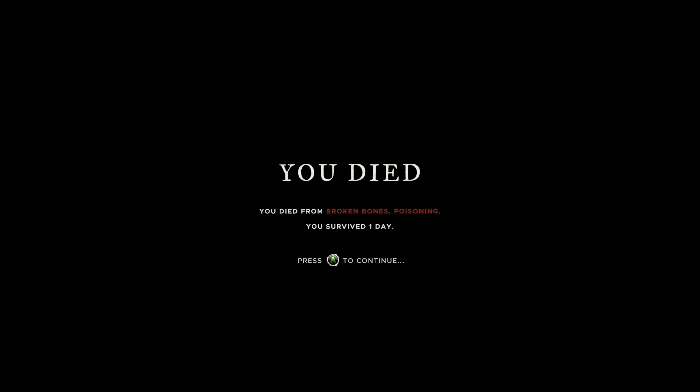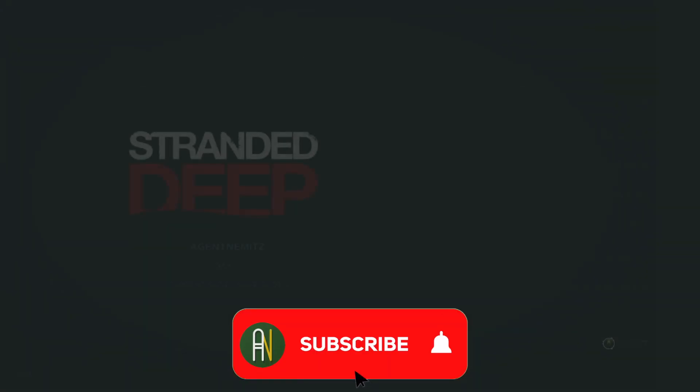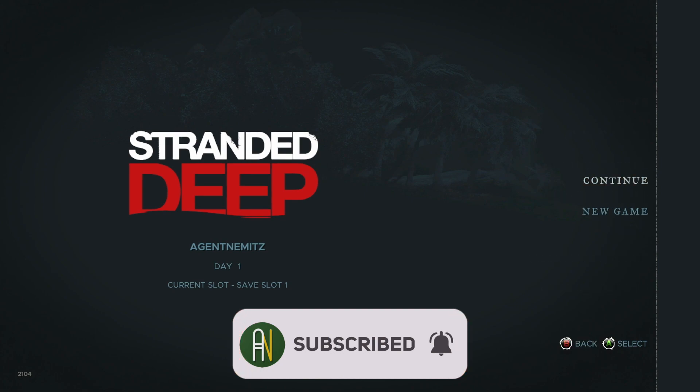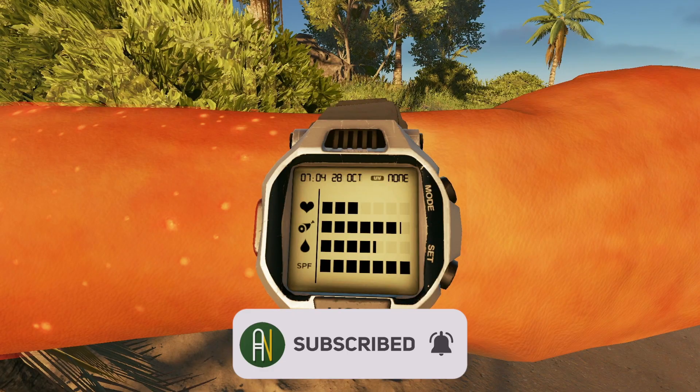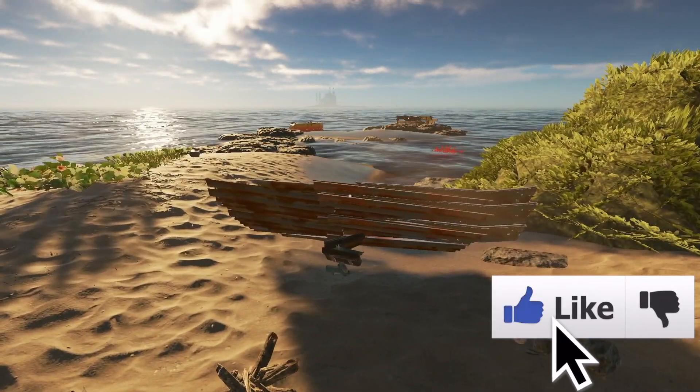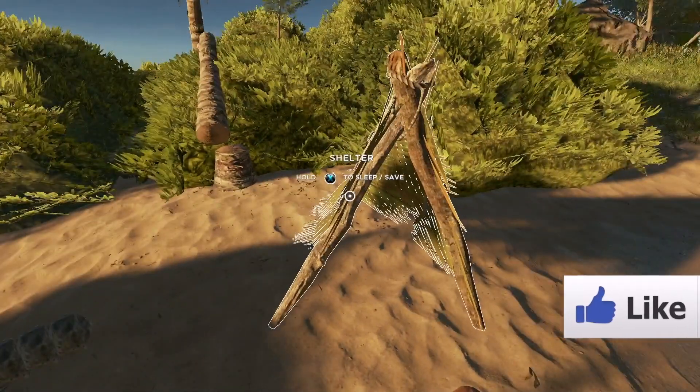I just upped and passed away. 'You died from broken bones and poisoning.' What does that mean? That's the end? I restart from here — wonderful. So all the progress I made today doesn't exist. Awesome.